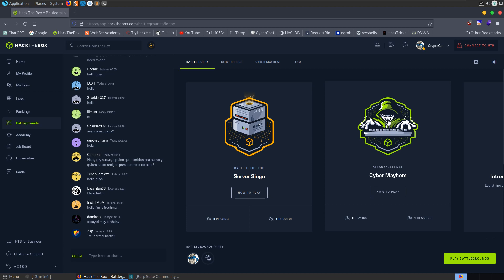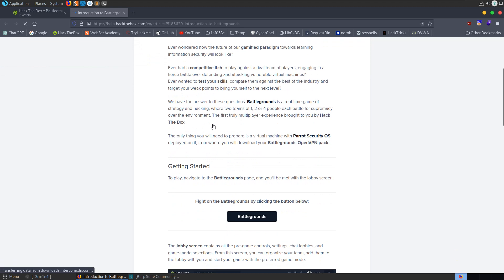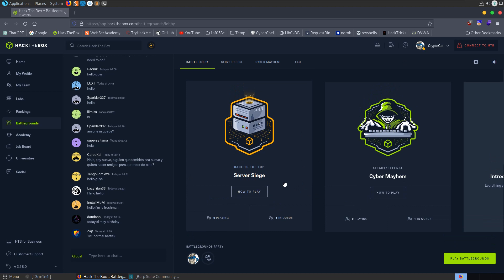You have access to all the source code and configuration which will be identical on the other system, so you've got to change passwords and maybe patch things to prevent the other team from getting access to your box. I'll check out server siege because it's a bit simpler to demonstrate, and you can do it 1v1 with matchmaking. There are frequently asked questions and an introduction article which describes what Battlegrounds is, how to do matchmaking, create teams, find teams and so on. I'll skip that — let's have a look at the server siege how-to-play.